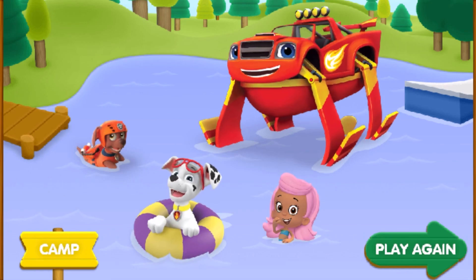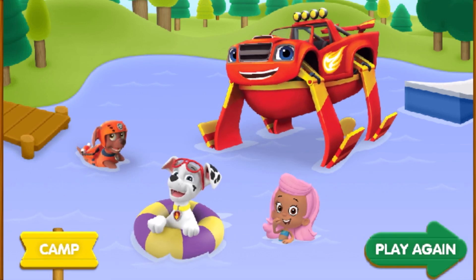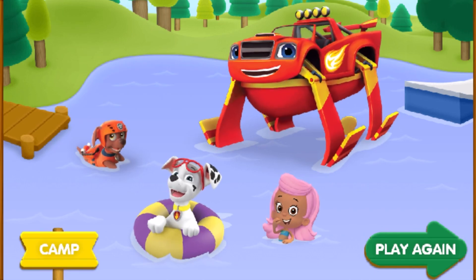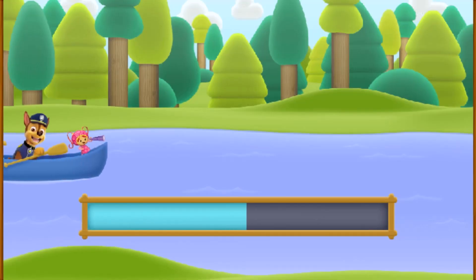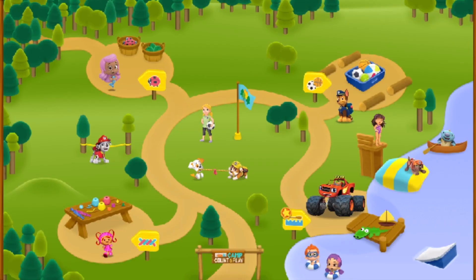If you want to do more jumping and measuring, tap Play Again. Then, if you're ready to head back to the campgrounds, tap the camp button. Looks like we've got some camp friends who want to hang out! Our campground is looking great! Back at the campgrounds!